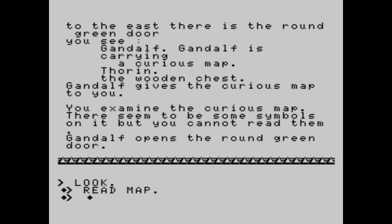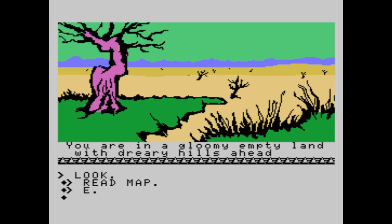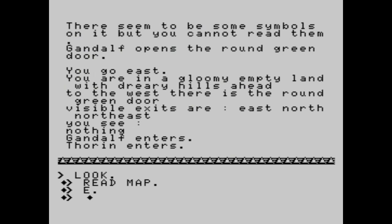Just to know it, this game has a time system. You will see it in the next actions. So I will go east. The screens are nice, but not really that great, of course, but it's very classic. You are in a gloomy empty land with dreary hills ahead. To the west there is a round green door. Visible exits are east, north, northeast. You see nothing.